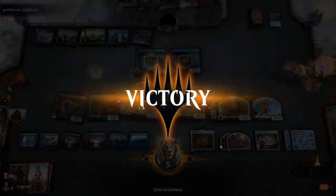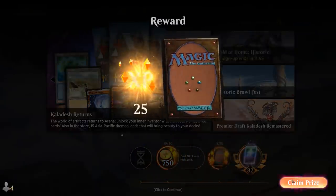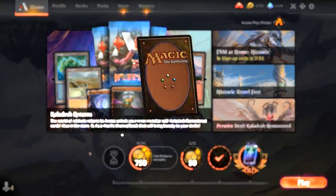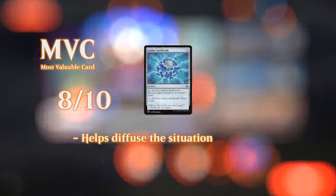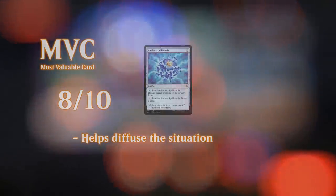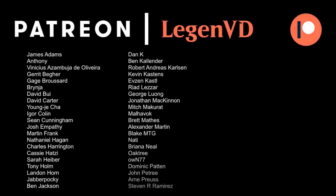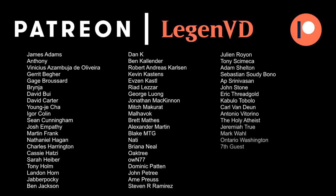We managed to beat Spirits even without them having a color. Overall our deck did quite well today facing a wide variety of matchups. The cheap interaction between Thoughtseize, Fatal Push, and Metallic Rebuke, backed up by a quick win condition — whether it's Tezzeret's Touch, Tezzeret the Schemer ultimating, or Herald of Anguish — is the key to success for this deck. Thanks for watching, hope you enjoyed, and as always have a nice day. You can become a patron and decide the topic of future videos at patreon.com/legendvd.